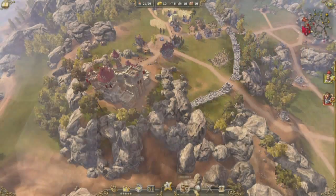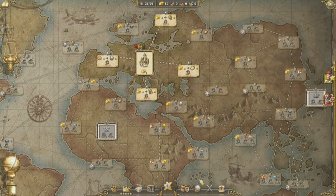The victory point system is borrowed a little bit from board gaming. You can think about playing a strategy board game and how victory points are in play as you're striving for different goals — and now it works in a computer game.